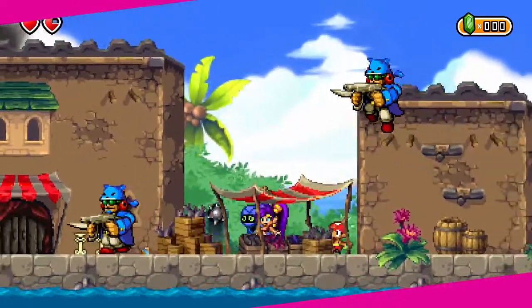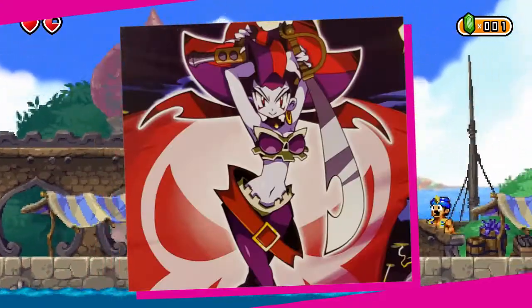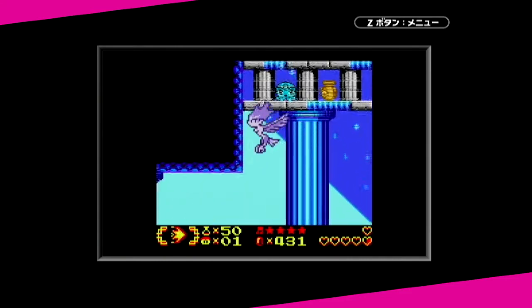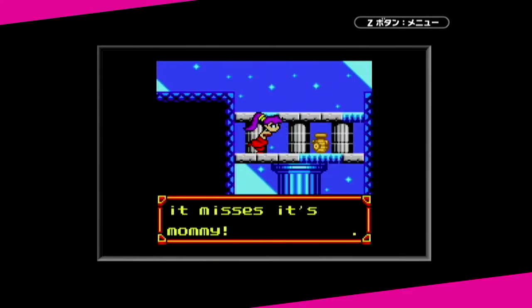She often finds herself facing off against Risky Boots, a nefarious pirate who aims to rule Sequinland in the genies' absence. These adventures usually follow the Zelda formula, forcing Shantae to search the land for special items, usually located inside of dungeons that she must overcome.